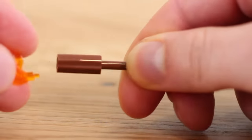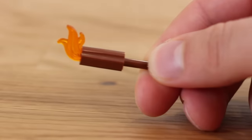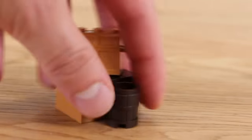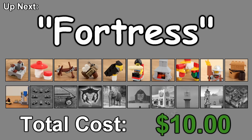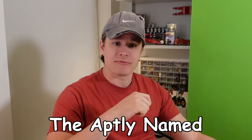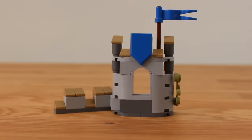Using only three pieces, you can easily recreate this torch from the set. Would this cost a dollar to make? Probably not, but it's less than a dollar, so it counts. These are just boxes to hold stuff - I didn't really do much here. For our first five dollar build, we have the aptly named Fortress Polybag, which doesn't really look like much of a fortress.